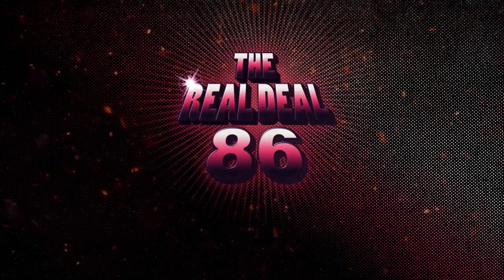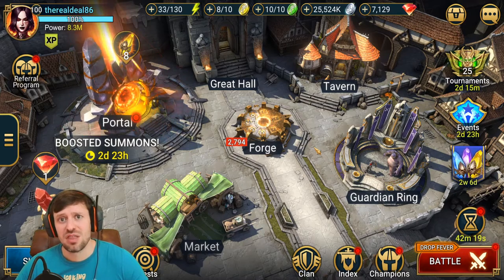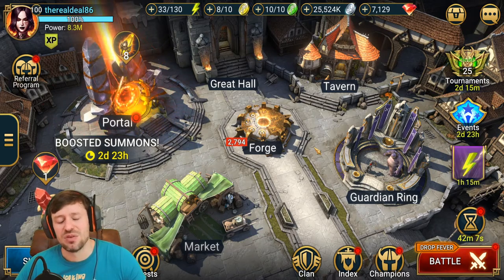Welcome to the Real Deal. Today we are going to be taking down Bommel level 50 hard. This is the first time I managed to do it. I tried a lot of solo comps and could just not get them to work. I've got good gear - 80k HP, 260 speed, 3k defense - and I still couldn't get it to work. It was driving me absolutely mental. You do these 15-20 minute runs and then just fall at the last hurdle, absolutely raging.